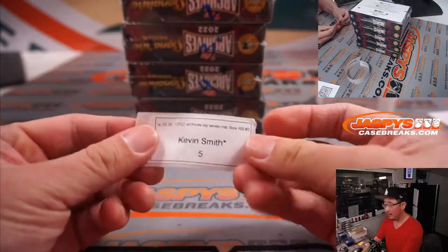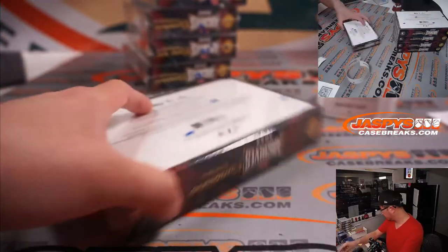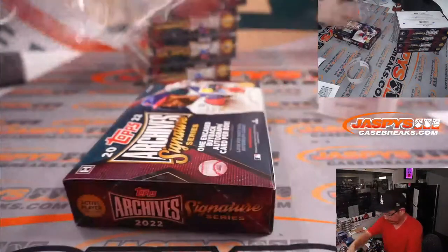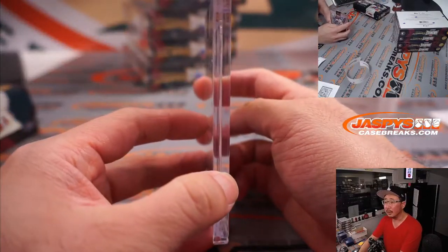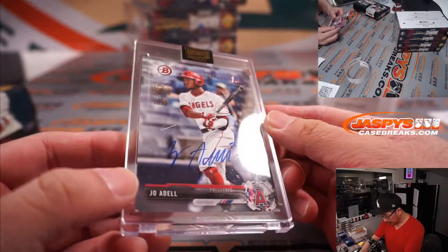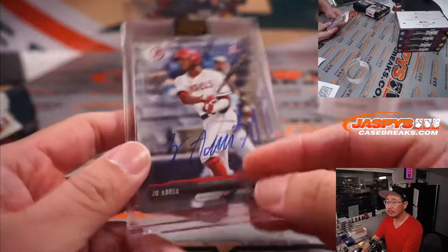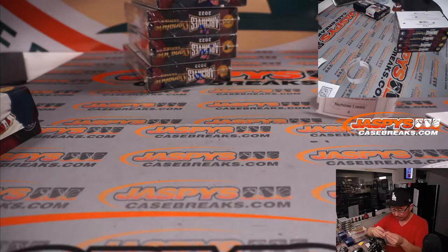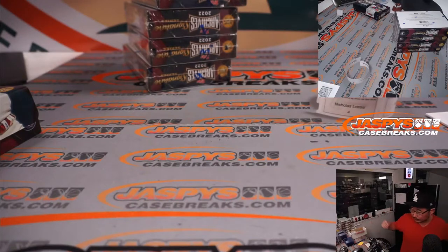We're going to lead off with Kevin and box five, last spot mojo. And we have Joe Adell — nice, ten out of twelve — autograph on his old Bowman first card. Nice auto, Kevin, nice start. Could be a big breakout year for Joe Adell. There you go, Kevin. Congrats.